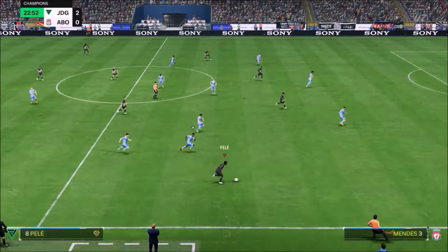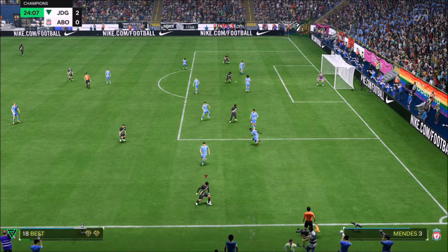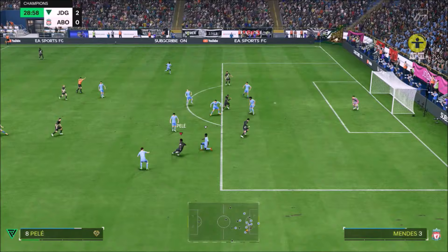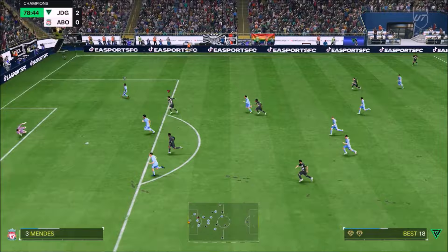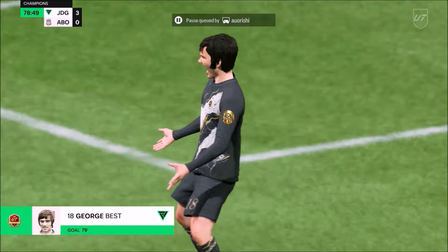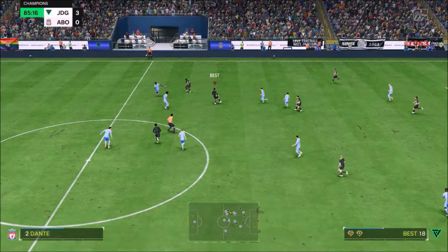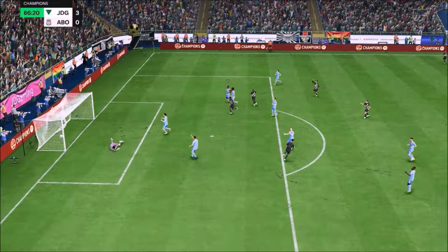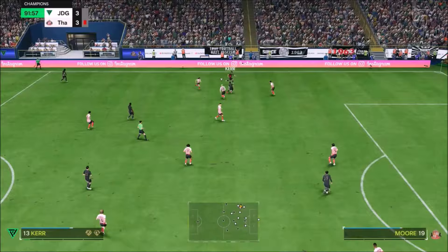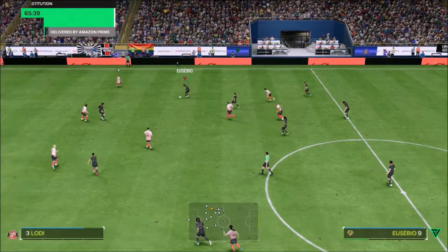This card is absolutely insane — look at his dribbling. It's so hard to take the ball off him. The defenders are going to be on ice skates in another arena while he just plays football. You've got to remember, at the time this man played football, the pitches weren't like they are now — no smooth carpets, no well-maintained surfaces, and even the boots and the football weren't the same. But the fact that he could dribble like that — this guy could dribble past you even in just his socks. He's Georgie Best.